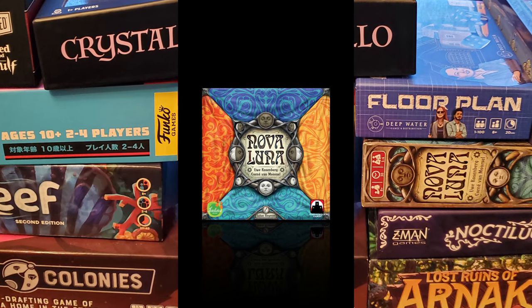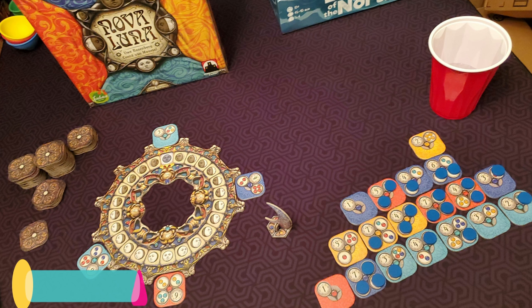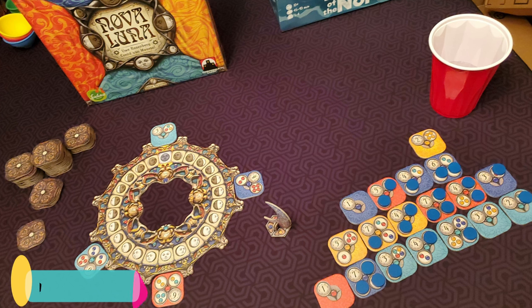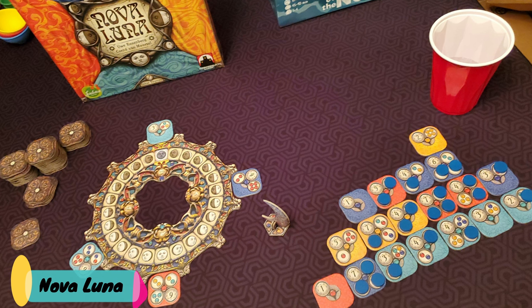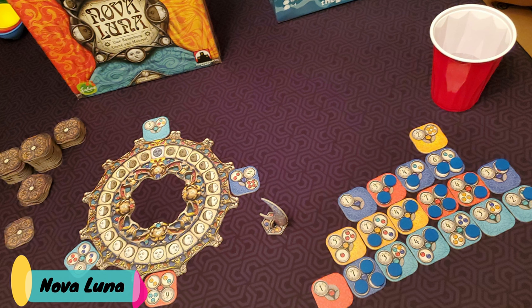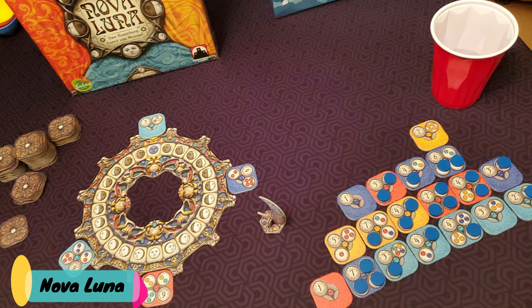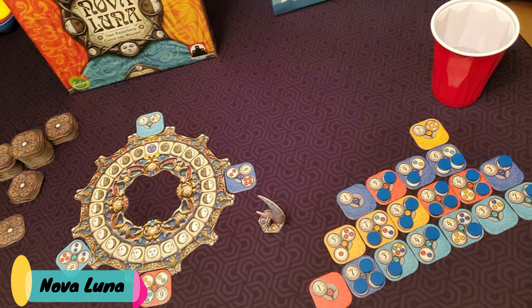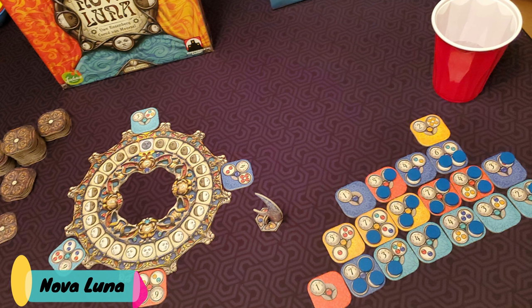Let's start off with Nova Luna. Nova Luna is a game that was nominated for the 2020 Spiel des Jahres, which is basically like getting nominated for an Oscar in the board gaming world. It is a set-collecting tile game where each tile has certain objectives on it — what tiles it wants beside it. Some objectives will be easier than others, but those tiles will have larger numbers on them, and the number indicates how far along the moon track you need to move.